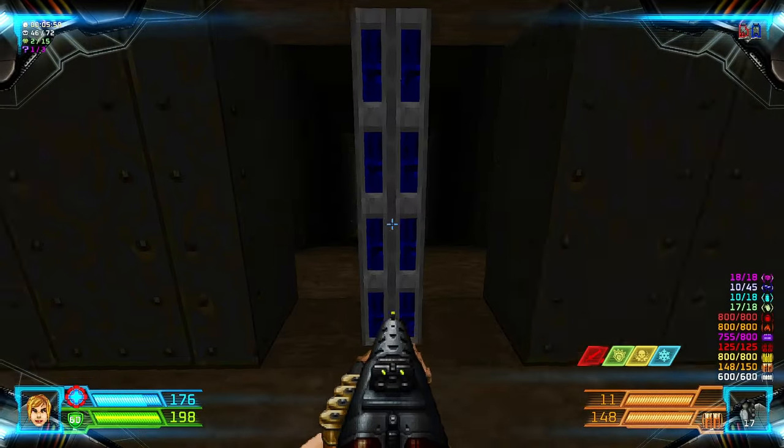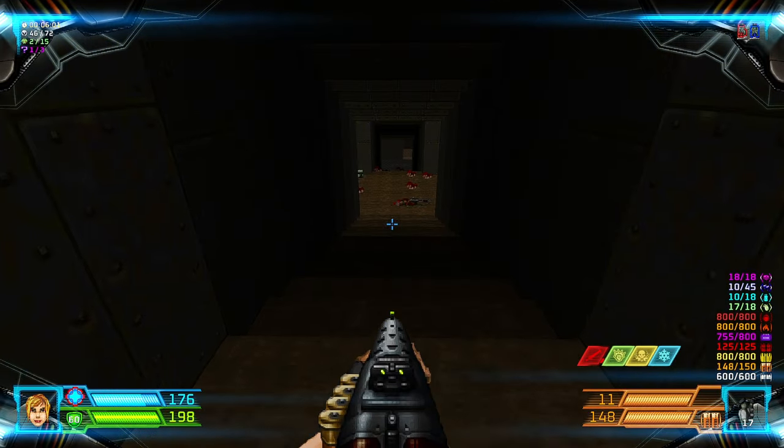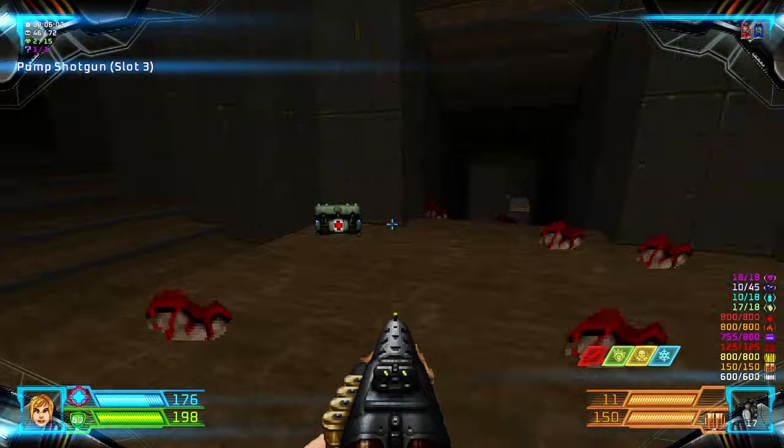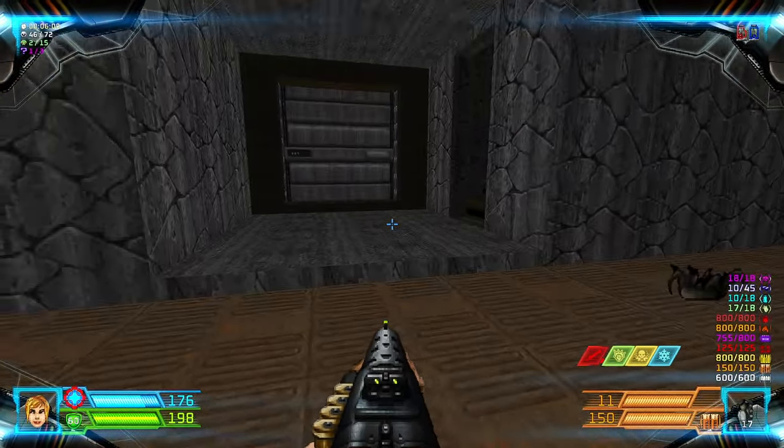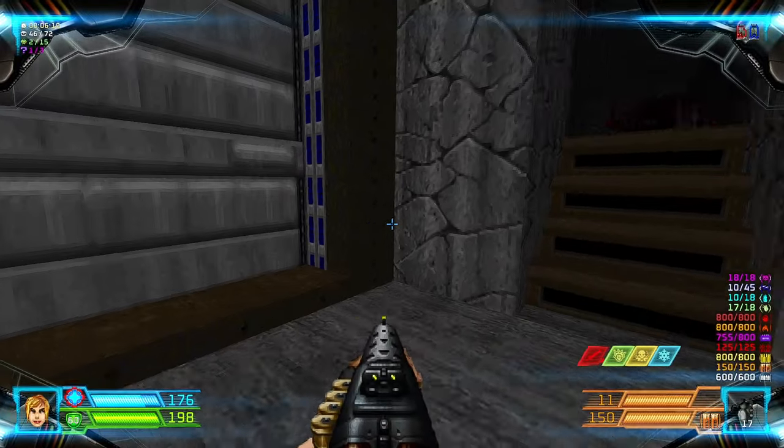So right now we go to the blue bar and then to the blue door over here. This will lead you outside.